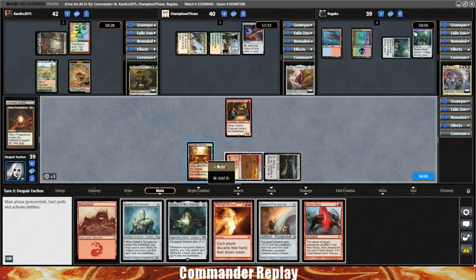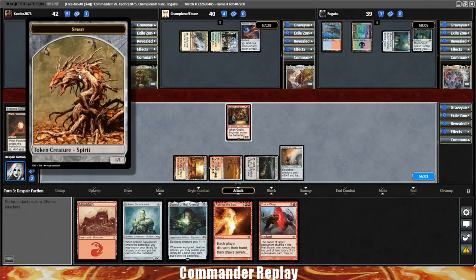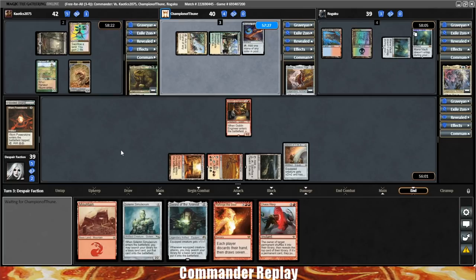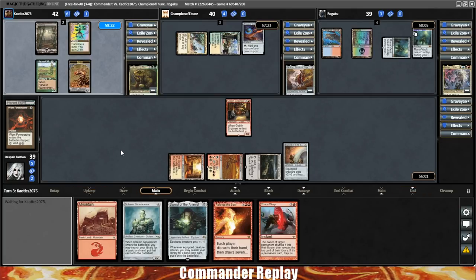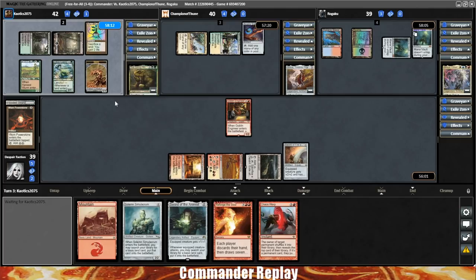I'm going to play the Fire and Ice because the one I really want to keep alive is the Sword of the Animist right now. I'm gonna keep the blocker up just so the worm doesn't come our way. I'd rather let the Gitrog do the early chip damage than us — getting in for one isn't really worth it, especially if opponents are gonna send way more damage back our way.